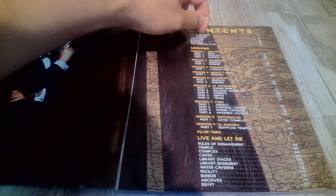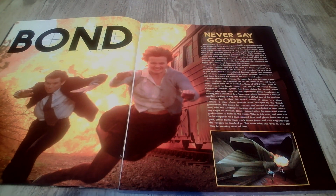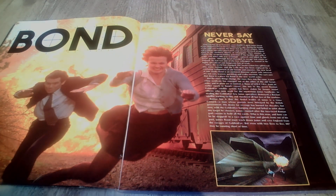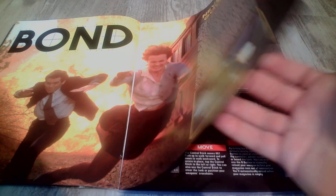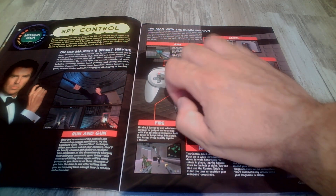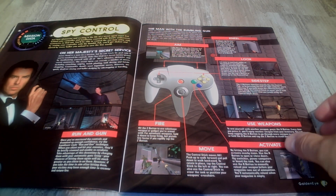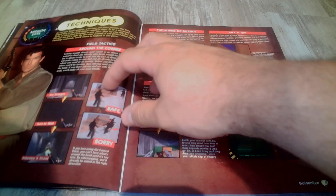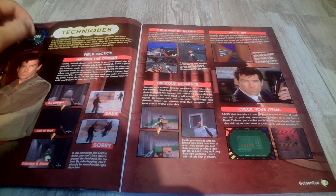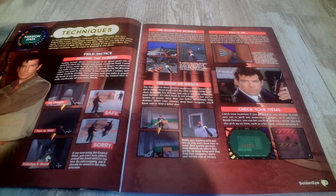So here we got the contents. A few of these pages have a nice big Bond image. 'Never Say Goodbye.' Then there's mission data, a picture of the N64 controller, spy control stuff - obviously techniques and mission data.